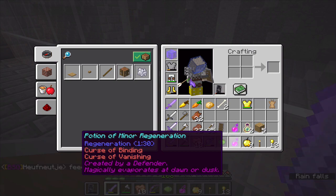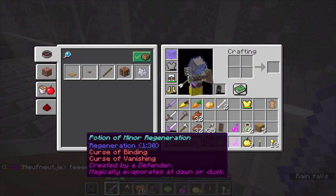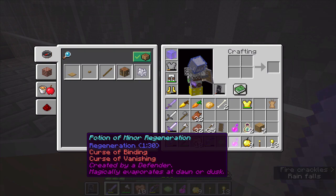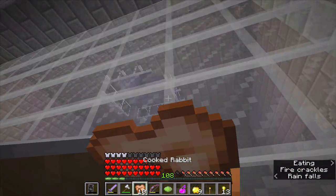For Defenders, it's this Potion of Minor Regeneration - since as a Defender you hold the line. It's Regeneration 1 for a minute and a half. It also has Curse of Binding and Curse of Vanishing on it, so obviously if you die it goes away - magically evaporates at dawn or dusk.